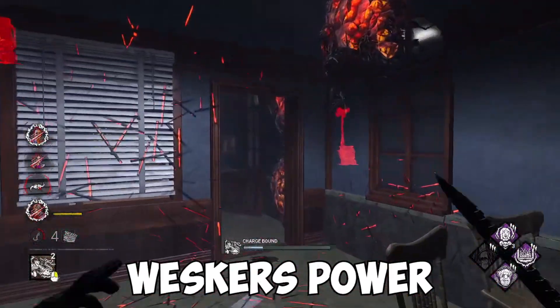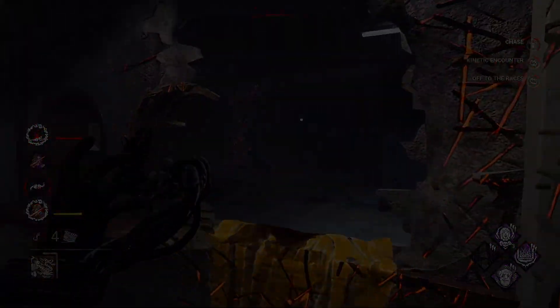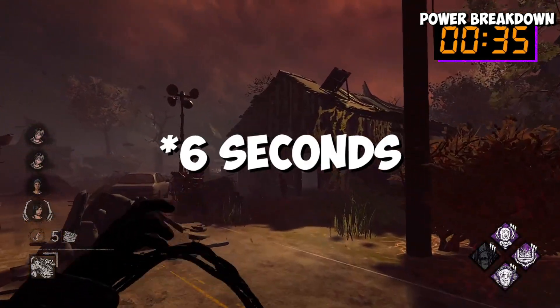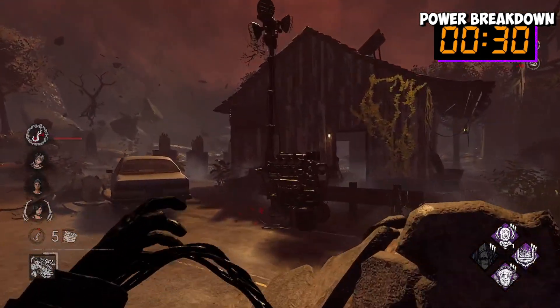Those are the perks of Wesker, but you can always get these in the shrine when they show up. Wesker's power is called Virulent Bound. Virulent Bound starts with two stacks, equals two dashes. Each of these charges takes 1.5 seconds to recharge. The first dash moves Wesker at 11.2 meters per second, whereas the second moves Wesker at 14.